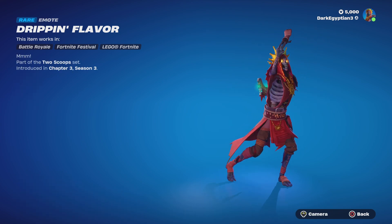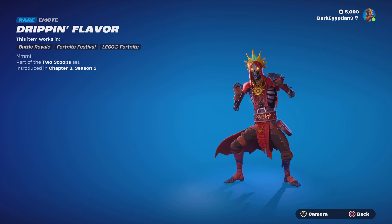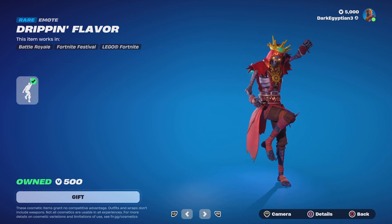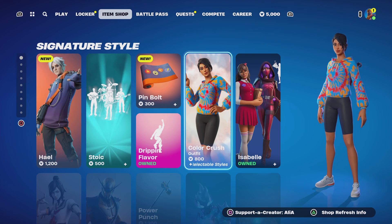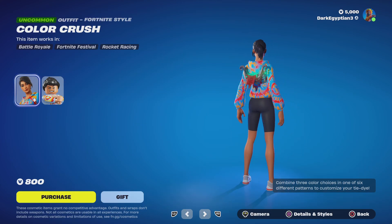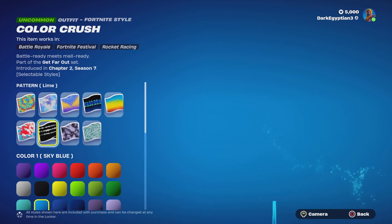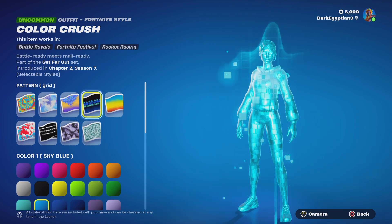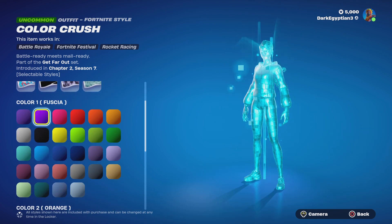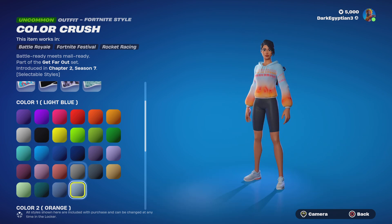We have the Dripping Flavor emote, part of the Two Scoops set, first introduced in Chapter 3 Season 3. Then we have the return of the Color Crush skin — what I like to call the tie-dye set. Really, really cool skin. You guys can pretty much create your own designs on this, with various different patterns available. Overall, pretty damn cool.